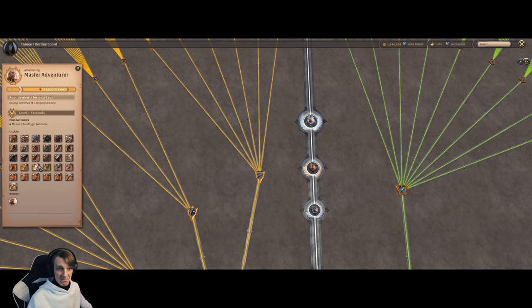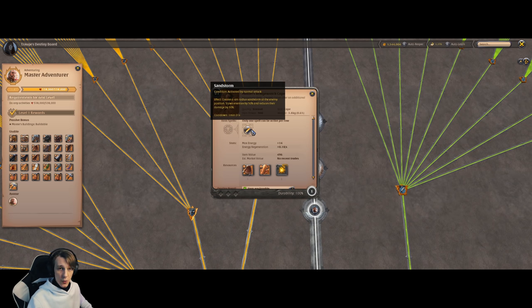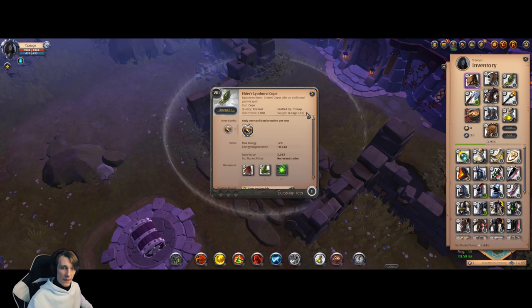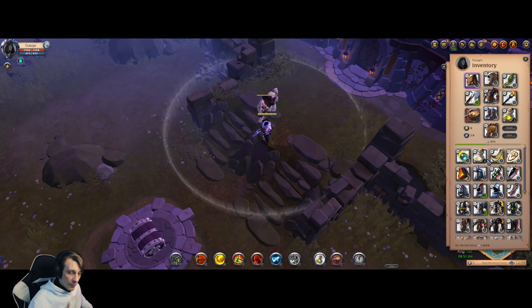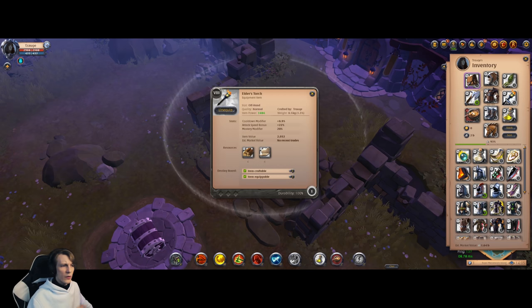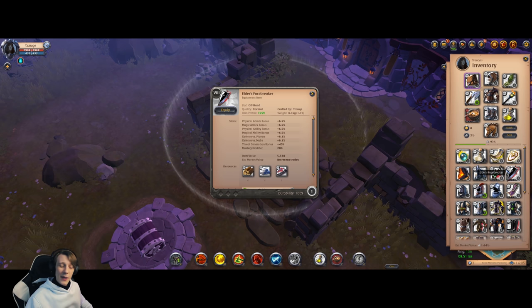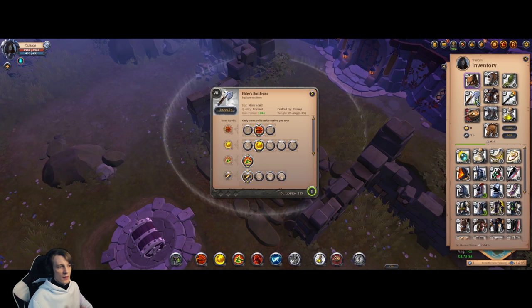For offhand, many options are viable depending on your playstyle. Torch reduces cooldown and increases attack speed a bit. You can also use Mist Caller, Crypt Candle, or Facebreaker — personally I like Facebreaker most for battle axes. For food in PvP, Roast Pork with the lifesteal passive is super useful. Carry soups too: when you need to run and regen fast, swap to soup, activate it, regen your health, then switch back to PvP food and re-engage.